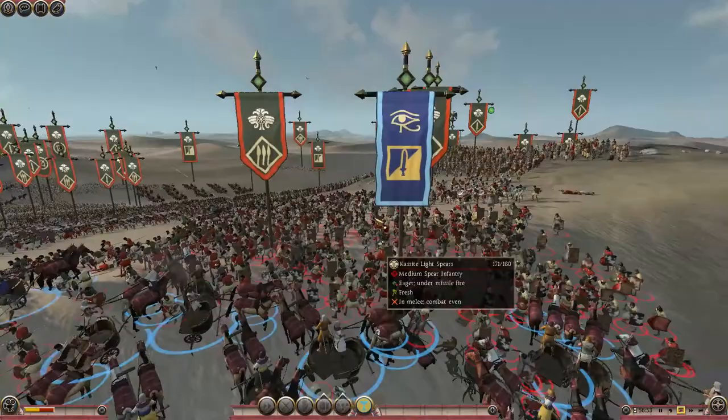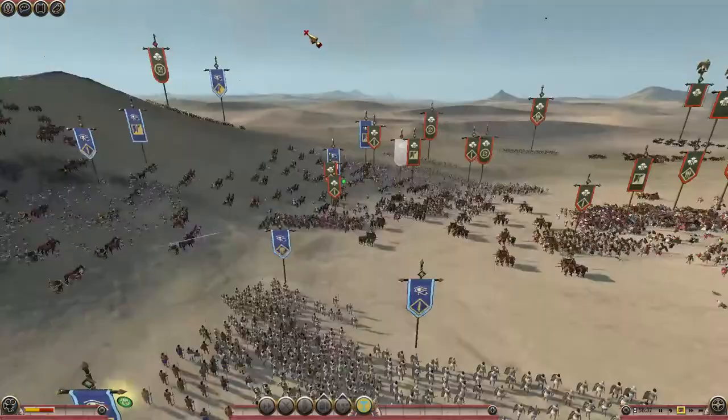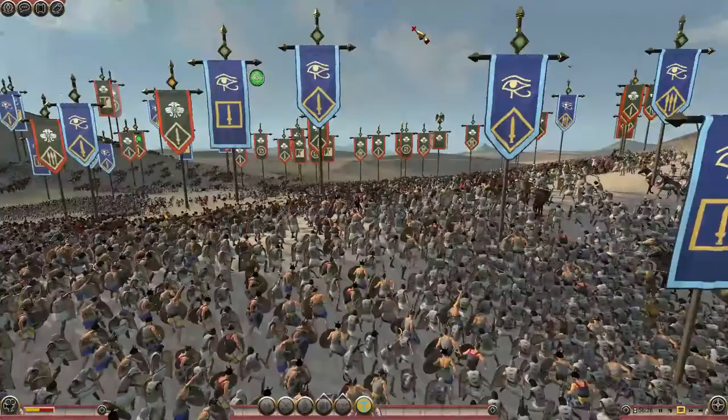The chariots are going to charge right into the Kassite light spears. The Hittites also have their own chariots — Hittite provincial chariots — in a little engagement with the Egyptians right now. The Hittites are firing, and so are the Egyptians.